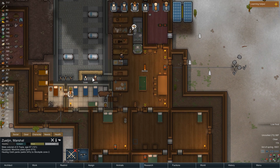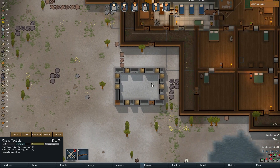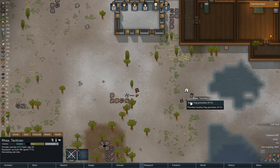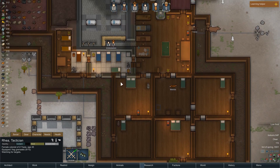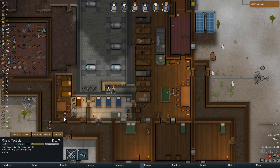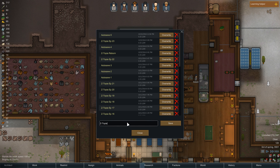Zul'jin, get drafted and come over here. Rhea, what do you have right now? You're harvesting an oak tree — I'm going to go ahead and give you the frag grenades, Rhea. Now that you're drafted, we'll put you in here. And Tracy, come right here. Alright, I think we're ready y'all. Let's do this. Game save — Zootopia. We'll do battle. Save.